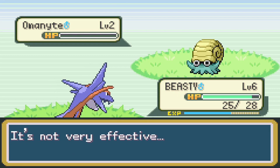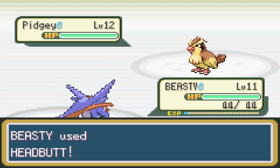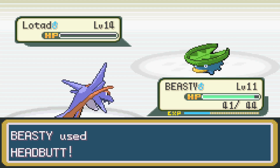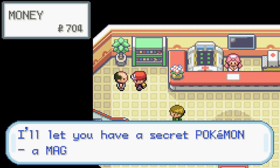We continue training everyone up equally as possible heading into Brock's Gym fight. Solid Pokemon overall - he only had a Pidgey and a little Lotad. So even without Salamance, Brock's Gym would have been a piece of cake.